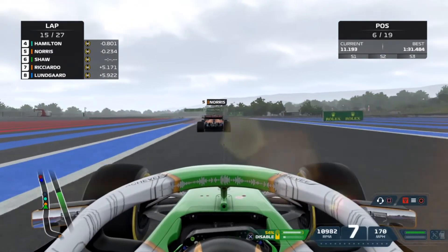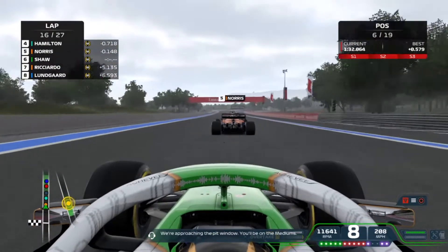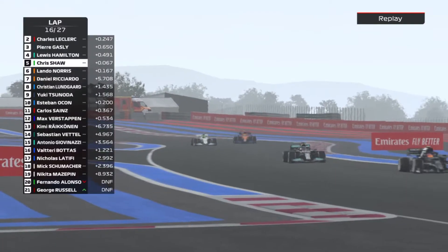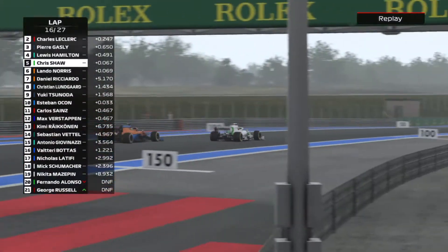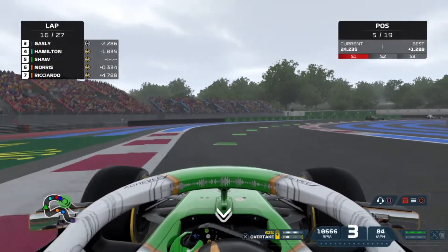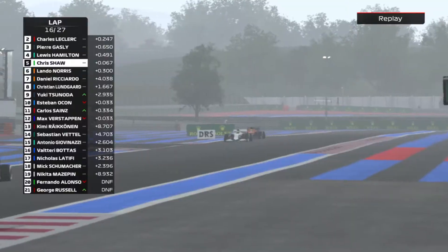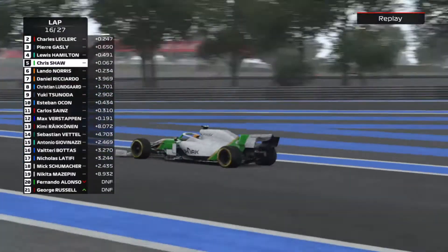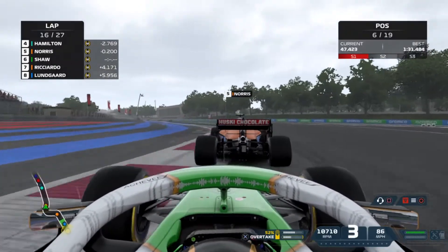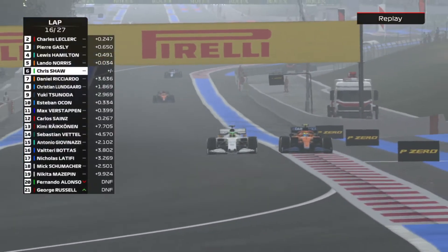We've made a pretty big gap to Ricciardo behind so we have good pace, but we're in a DRS train just trying to use as much ERS as possible. We do a beautiful move around the outside on Lando Norris through turn 1, but get a bit caught up out of turn 2 — that allows Norris to look around the outside and find the inside for the next corner. We just about get in front onto the back straight, but now Norris has DRS and we're not close enough to Hamilton to have DRS ourselves.